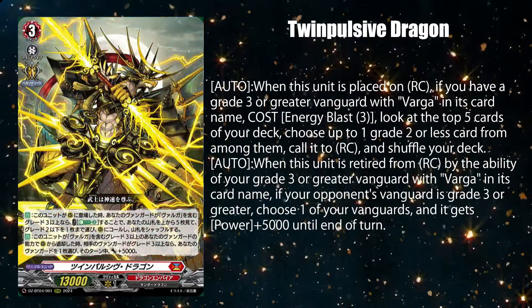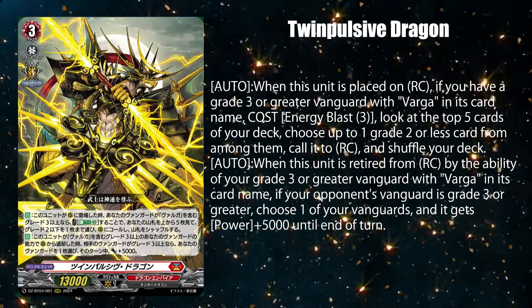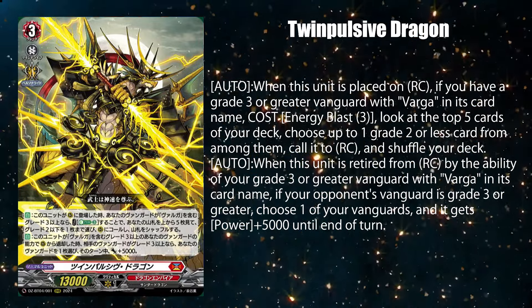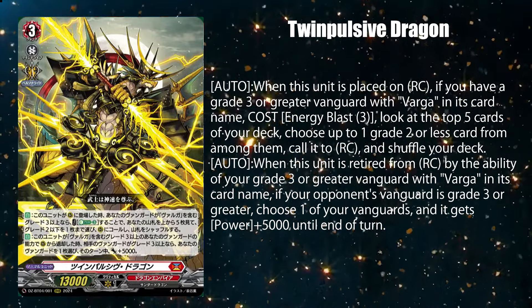Finally, Twin Pulsive Dragon — when placed on rear guard, lets you pay 3 energy if you have a grade 3 or higher vanguard to call up to 1 grade 2 or lower card from the top 5 cards of your deck. And when it's retired from rear guard by your grade 3 or higher vanguard's ability, your vanguard gets 5k power if your opponent's vanguard is grade 3 or higher.